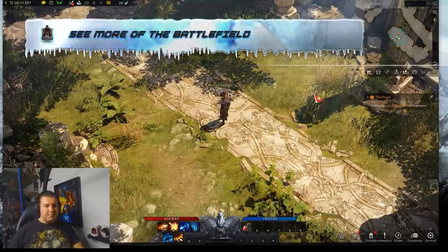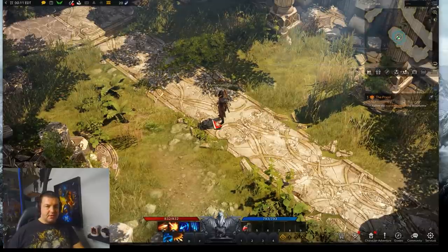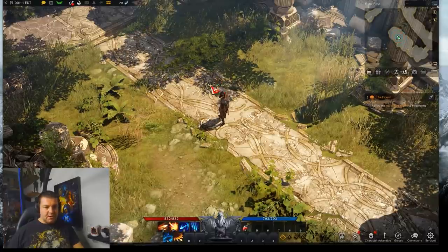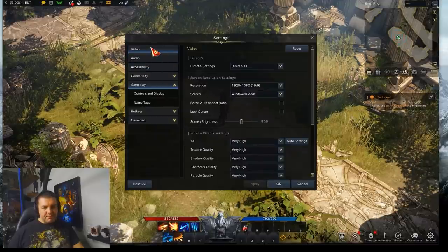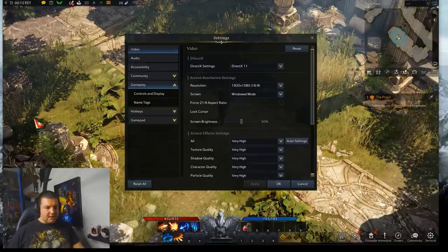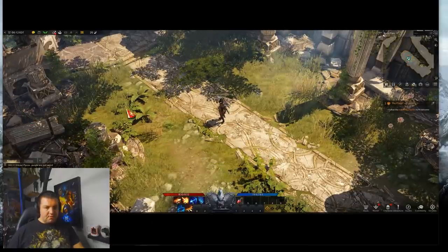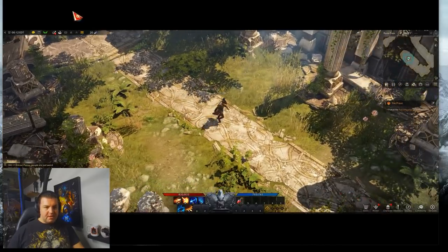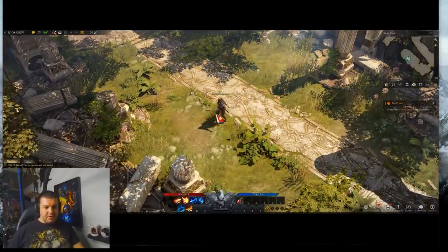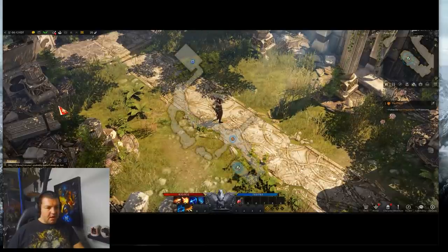The next tip is especially helpful for anybody that doesn't have a widescreen monitor — it's a way to get more real estate left to right. When you're in raid or dungeon encounters and want to see more of the area and enemies coming at you, this can be helpful. Go under Settings, Video Settings, and click Force 21:9 Aspect Ratio — this basically creates a widescreen mode. Look at how much more of the world you can see after hitting Apply. You do get some bars at the top and bottom, but a lot of competitive players swear by this if they don't have a widescreen monitor.